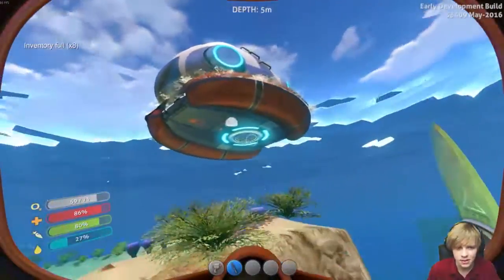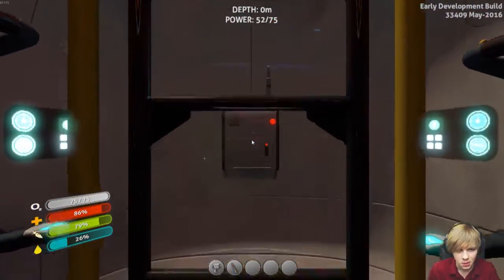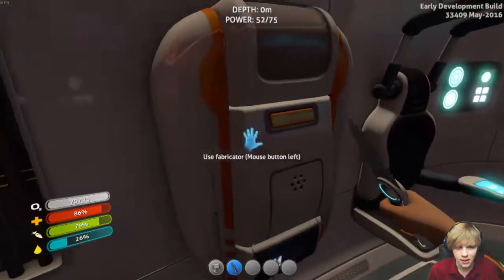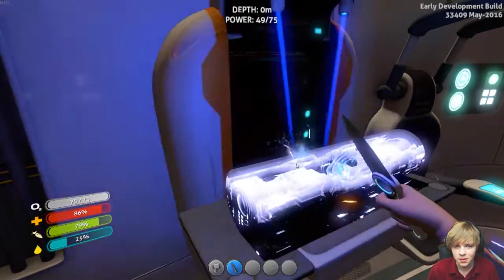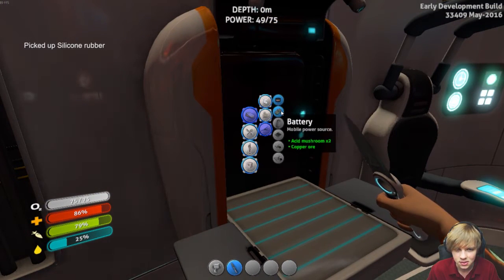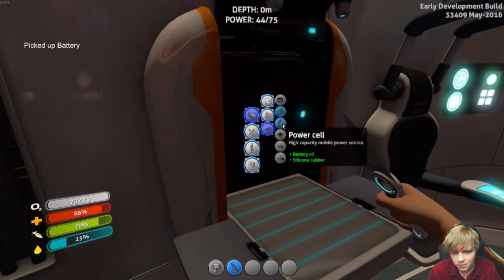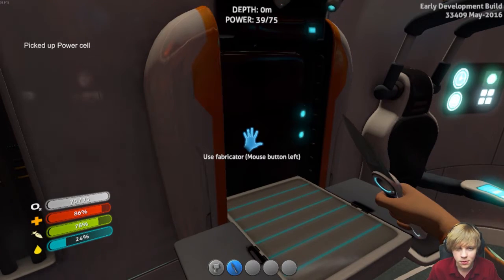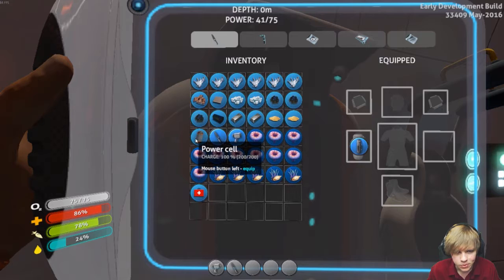My inventory is full, I need to dump some of this stuff out. Still got some creepvine clusters - I can make some more rubber. Glass - I don't think I need any glass right this instant. I can make another battery though. So I have two batteries and I got the rubber. This is going to give us more fuel to do stuff with our ship - it's 100%.